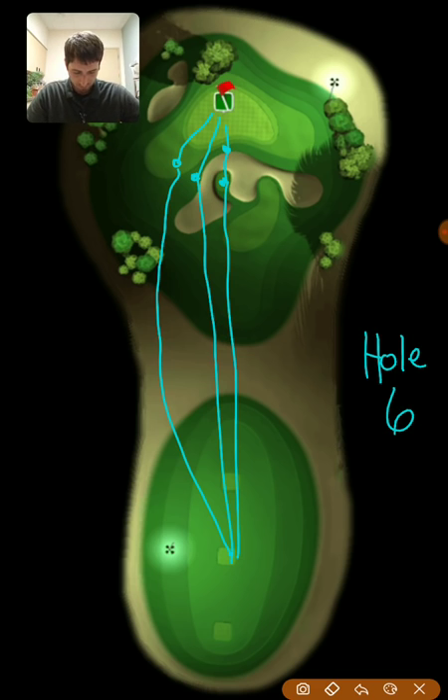For hole number six, consider using a Kingmaker ball or a high wind resistance ball to knock down that wind, so you have a little less adjustment to make. It's kind of a wait-and-see on what wind we get before making a final decision.